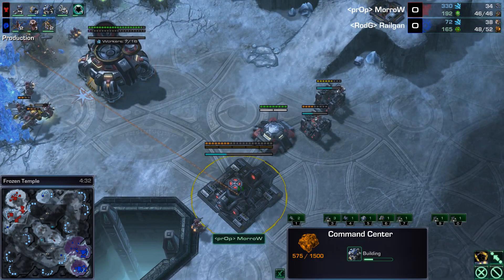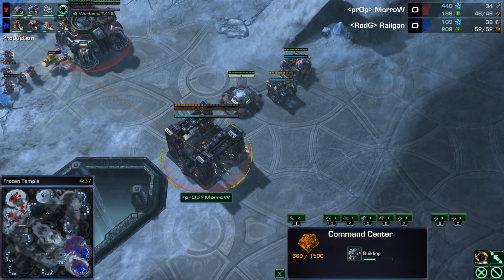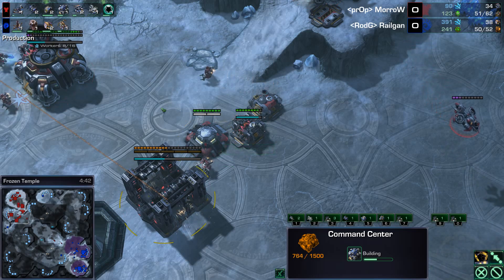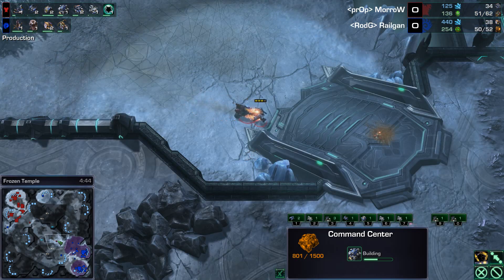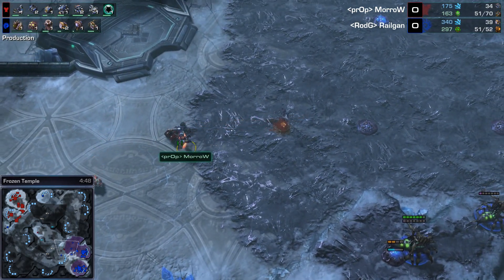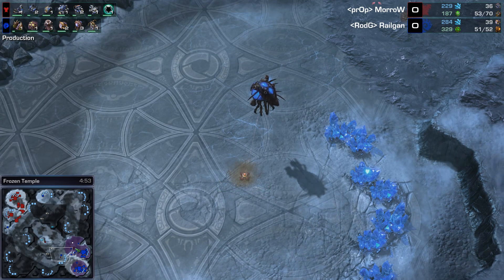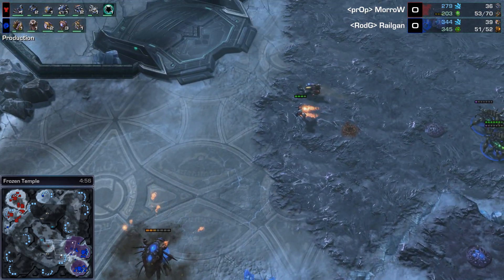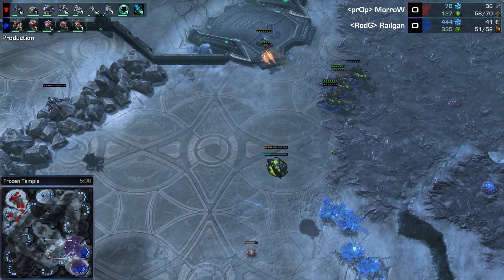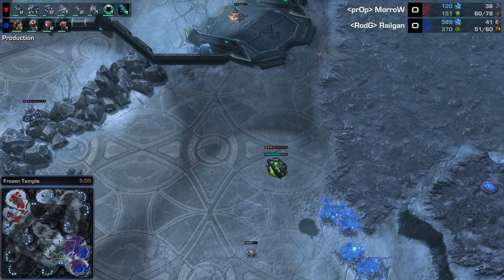Morrow will probably lift that Command Center off and land it as his third base as soon as he has an army big enough to defend without that wall. Reaper, Hellion, Widow Mine — interesting trio heading up, checking for a third base. There is not one. Getting a creep tumor, nicely sniped off. Widow Mine burrowing, waiting for a drone, and getting a shot off on that Overlord — not enough to kill it, but doing a good job. An Overseer morphs in to try to see if that Banshee is going to cloak anytime soon, and it is — that cloak is just about finished.